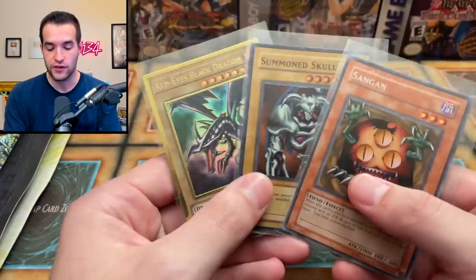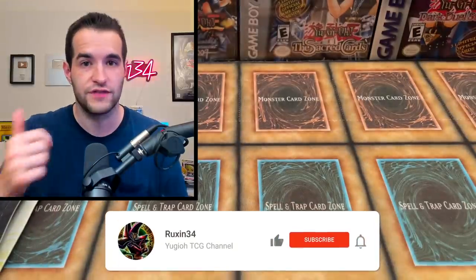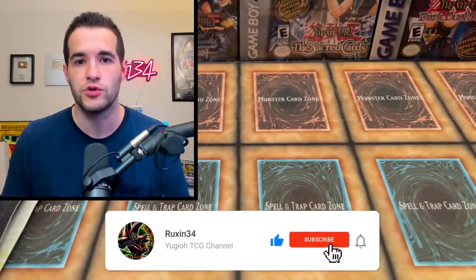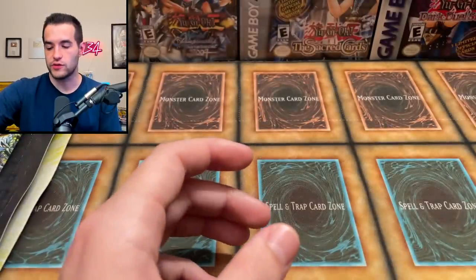We have a giveaway — I'll be giving away three cards: a Dark Beginning One Summoned Skull and a Gold Red Eyes Black Dragon. All you have to do is like this video, be subscribed, turn on notifications, and let me know who won the battle between me and Dr. Chickens. I'll also be opening some bonus packs not included in the battle.